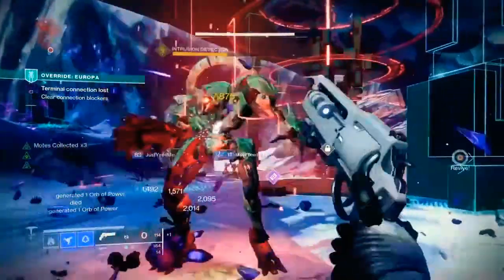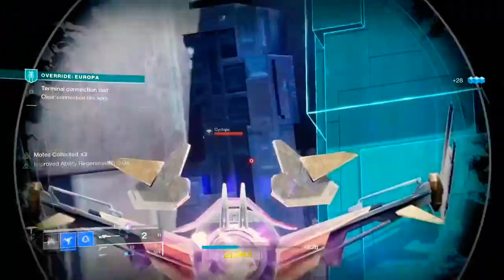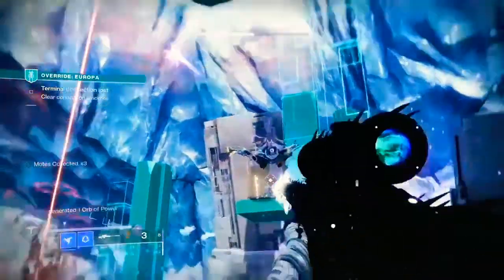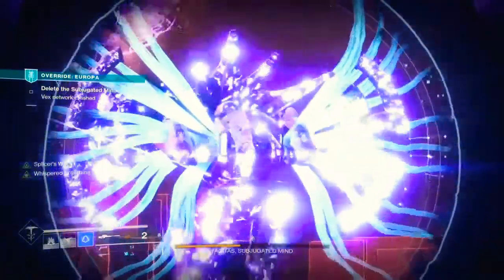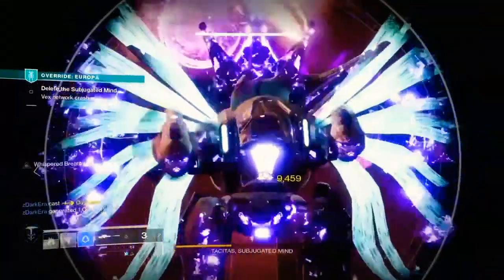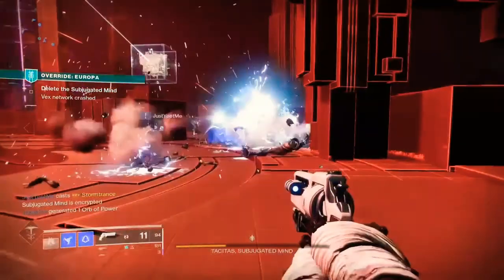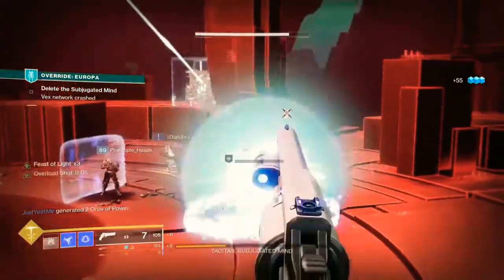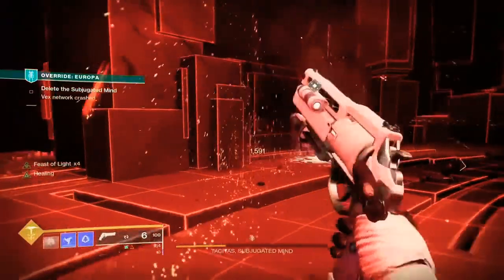In the current sandbox it doesn't really serve as much of a purpose. We have sniper rifles rolled with Vorpal Weapon, Triple Tap, and Reconstruction that kind of take its place. When using Whisper, I found I spent most of my time trying to line up shots to proc the perk rather than actually taking the shot. It's still a good gun and does good damage especially on bosses with a large crit spot, but there are better weapons available right now, which is why I couldn't rank it higher.